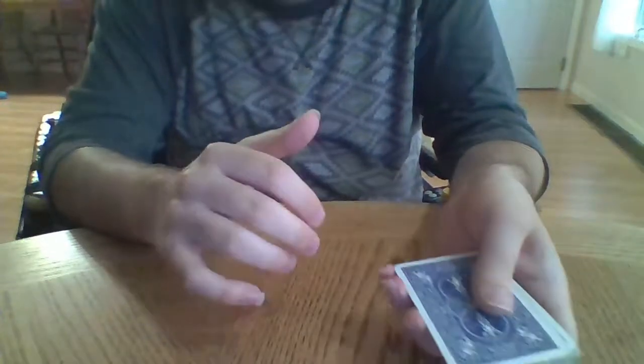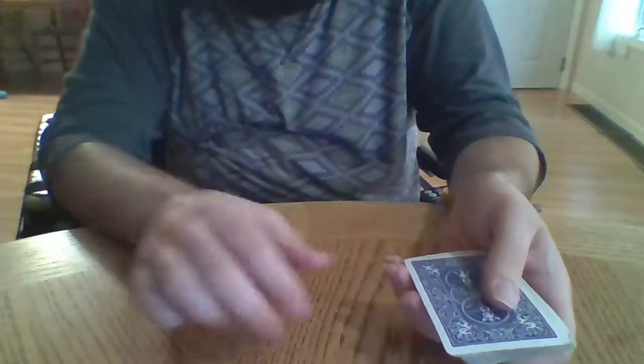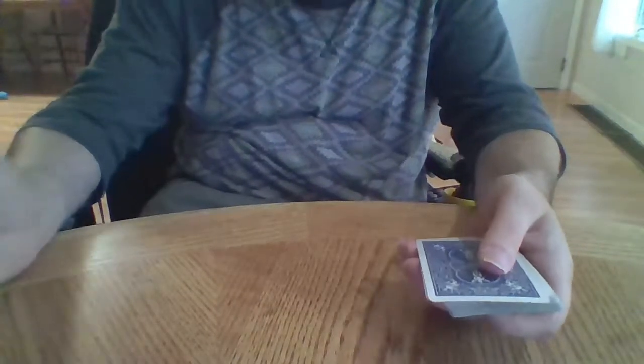In a three-handed version, everybody's going to get ten cards each, and the remaining two cards are going to be set off to the side as the kitty or the scat, however you want to call it.